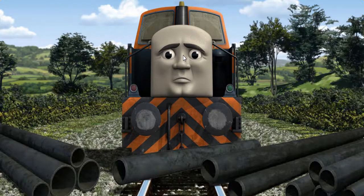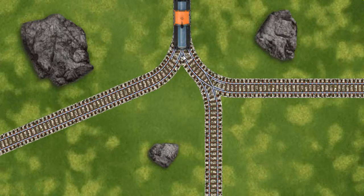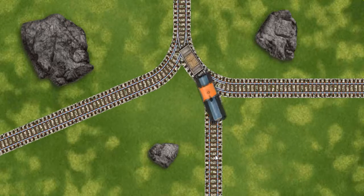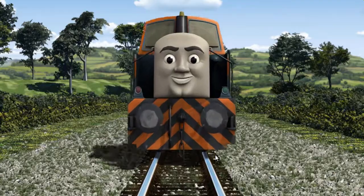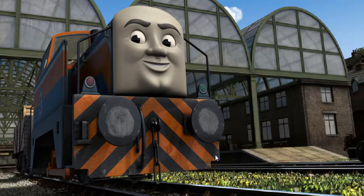Suddenly, the tracks were blocked. Den had to stop. He would have to go another way. Show Den the track that goes nearest to the smallest rock. All clear! Den arrived proudly at Knapford Station. With your help, he was a really useful engine. Play again.